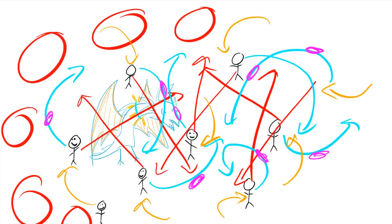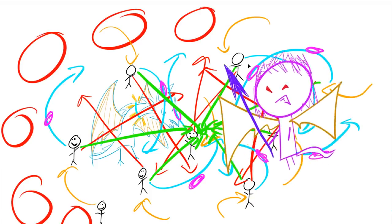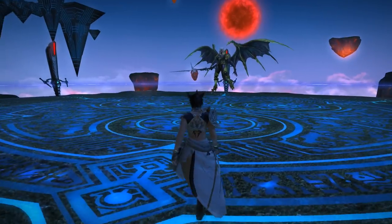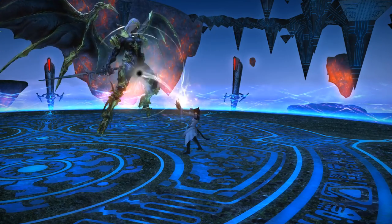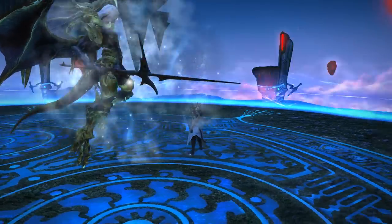But if you manage to get past all of this, you have something very special waiting for you. That's right, it's Nael again! I probably shouldn't use this one as an example because it doesn't look this pretty in Unending Coil — it's the burned wasteland. At least I went in the savage version though. Regular turn 9. Unending Coil? No, we skip all that.